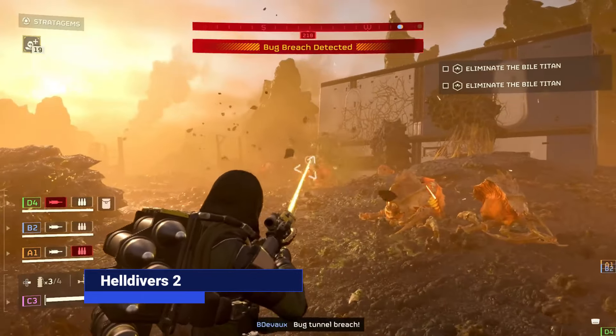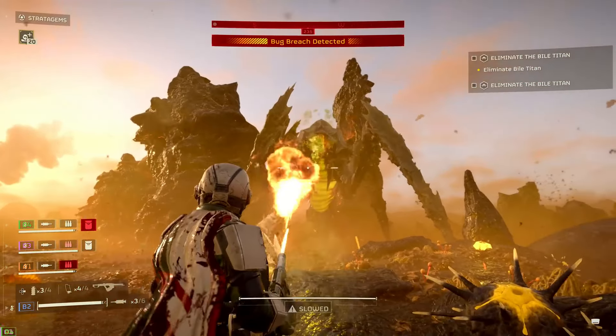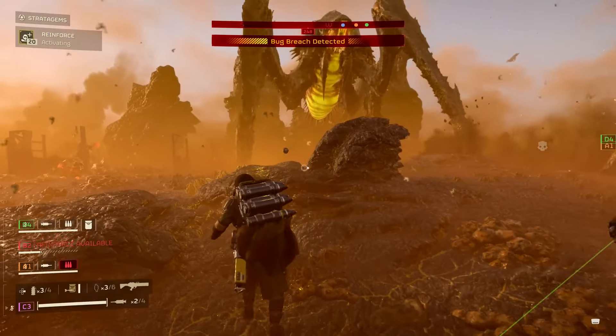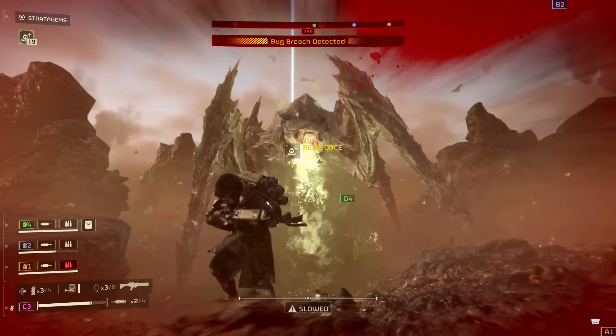Helldivers 2 is an exhilarating co-op shooter inspired by Starship Troopers, offering strategic gameplay amidst chaotic intergalactic warfare. Its standout feature is its mastery of physical comedy, injecting humor into every mission with slapstick antics and exaggerated animations.